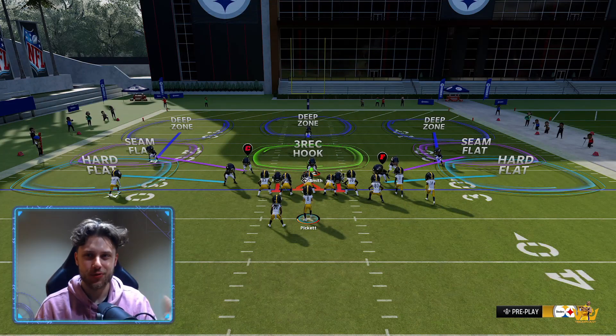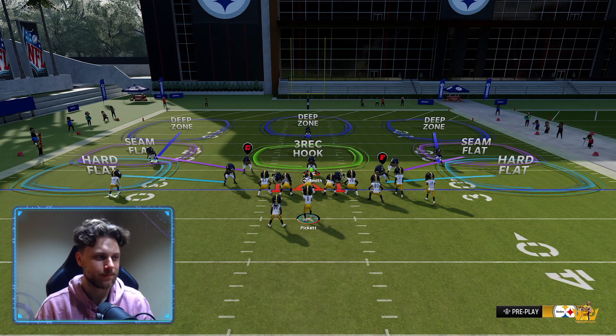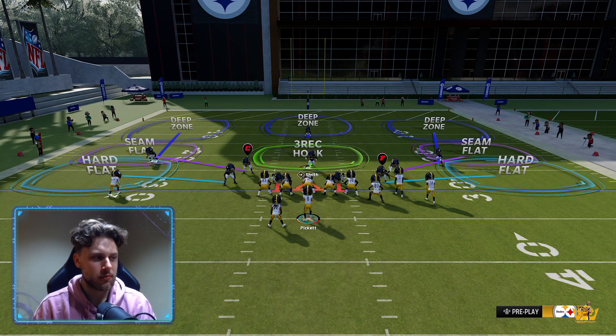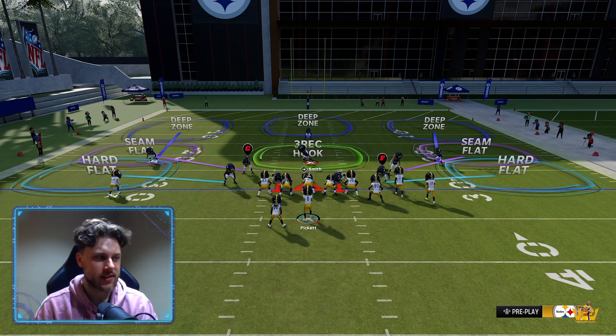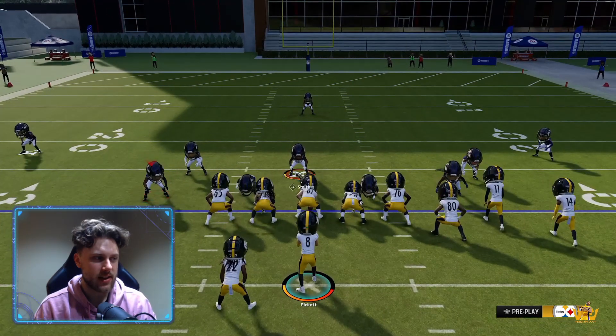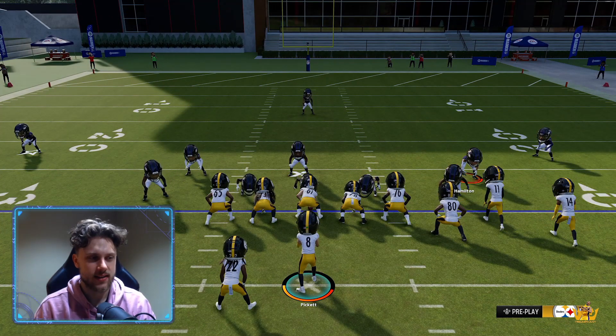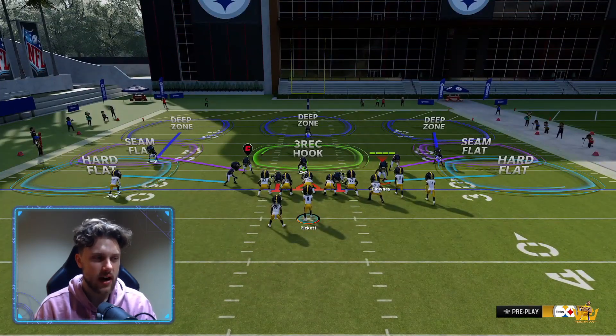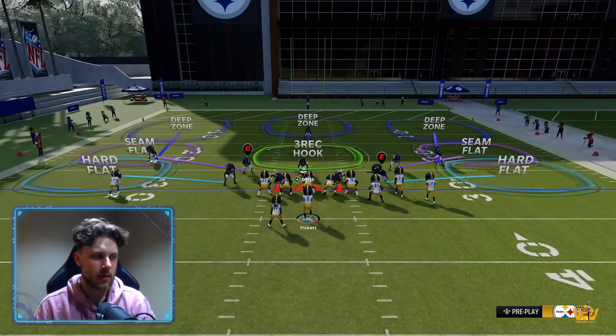You want to know how to beat this defense right here behind me? This is Double Mable in Madden NFL 24. Breaking this down, you see right here we have Roquan Smith, the user. These outside players are going to be taking away the flats. These guys are set to 25 and these guys are set to 5. So that's the classic Double Mable look.